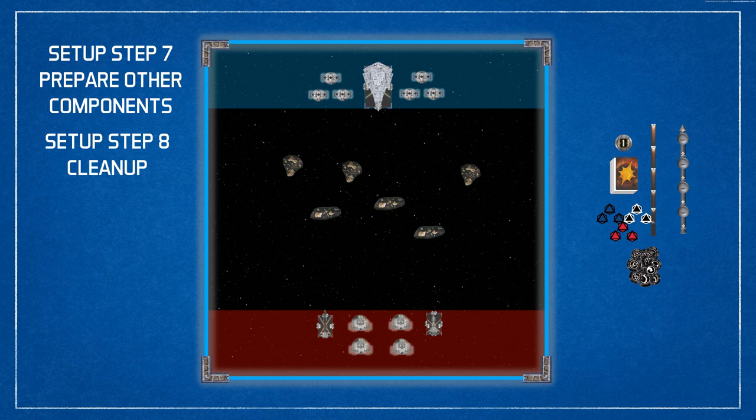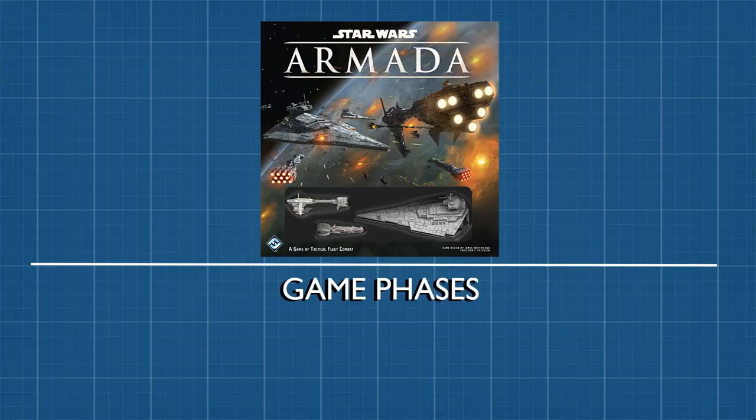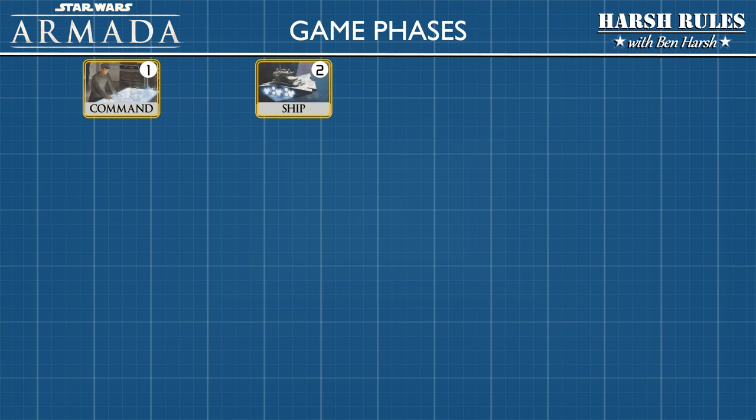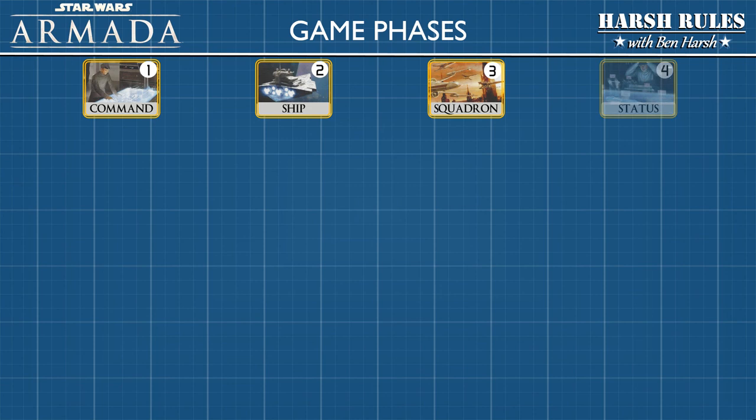A game of Star Wars Armada takes six rounds to play, so let's cover one last time on the phases of play in a single round. Now that we've learned how the components work and set up the game, let's review the game phases. A game round is divided into four phases: first is the command phase, followed by the ship phase, then the squadron phase, and finally the status phase.